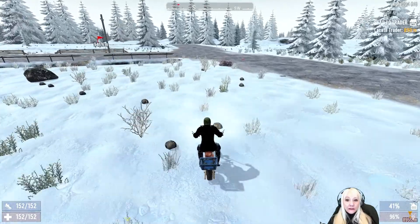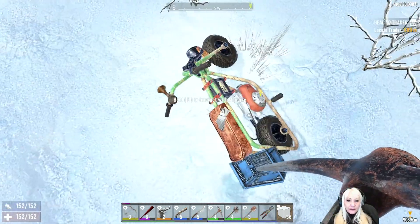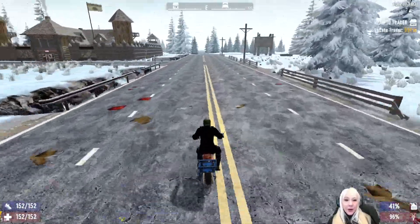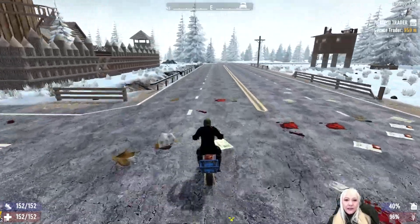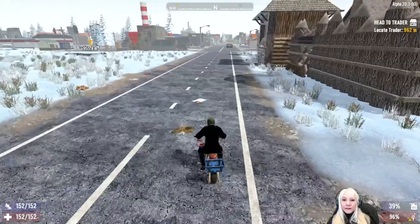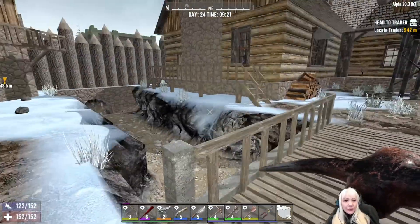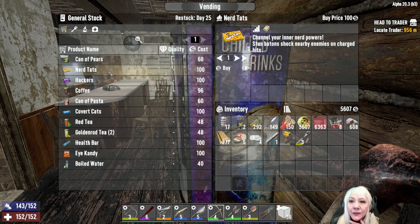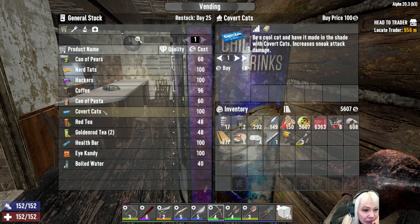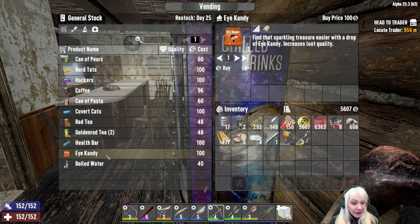We are going to need a lot of resources. Let's see - I don't have any coffee. Let's go home, I want to get some coffee. I know there's a candy for mining - I've got money. Let me just check out. What is this one? No hackers, no. Made in the shade, no. It's not the health bar and it's not the eye candy. I don't remember what it's called but it doesn't matter because there's nothing here.